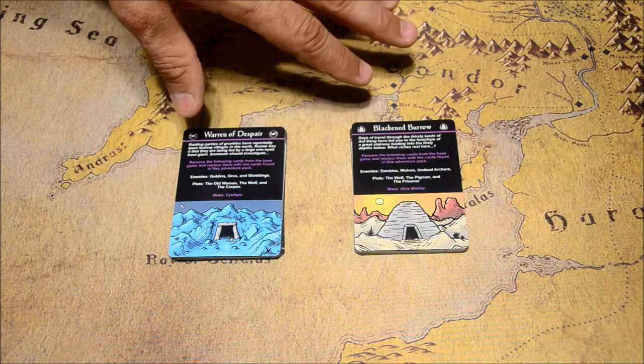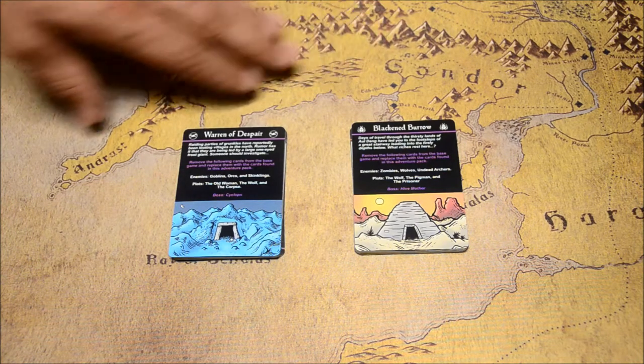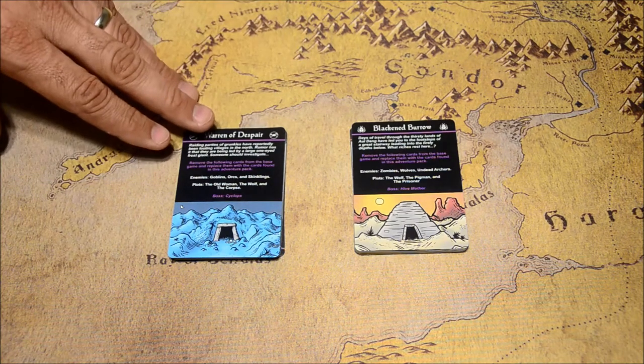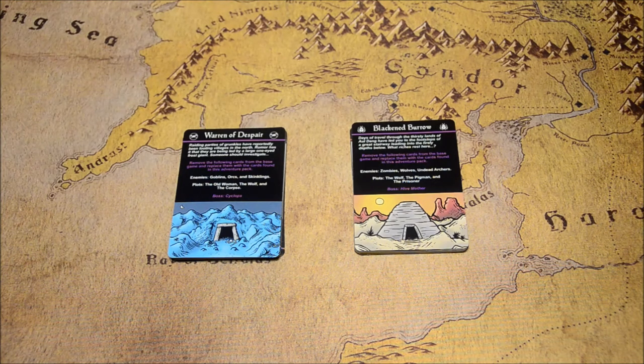I'm going to go through both these decks that are available right now with this crowd sale. You have a level 2, which means it's the second adventure you'd go on after the base game, and then you have a level 3 adventure here. So let's take a look at what comes in each deck and give you a better understanding of what's going on here.